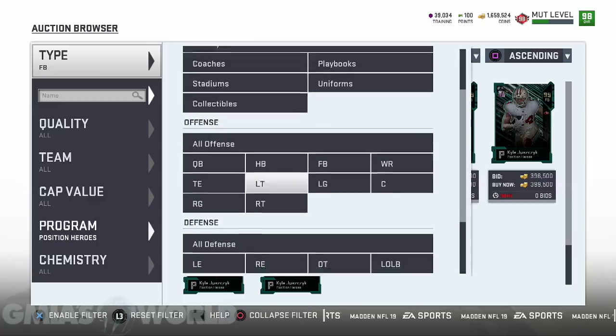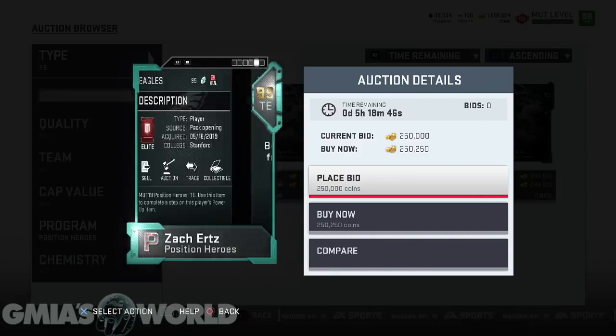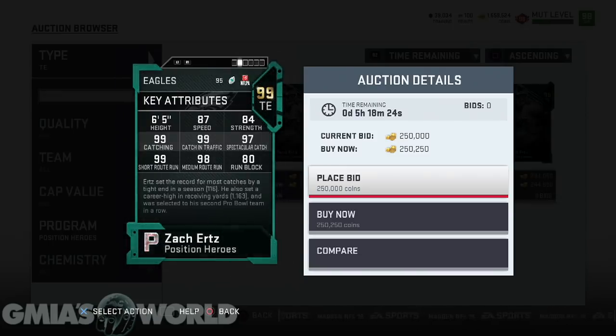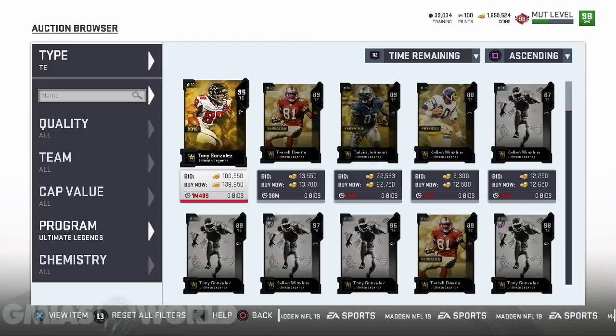The tight end might be an issue. He could go to 90 speed — his spin move is 82, so if we get him to 85 he'll still spin sometimes, you might have to put him on aggressive, but for the most part he'll still spin. Most of my players at 85 spin even though the threshold is 88. I'm just trying to figure out how I'd really be able to utilize this dude.